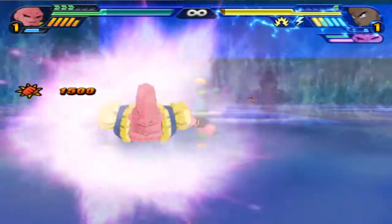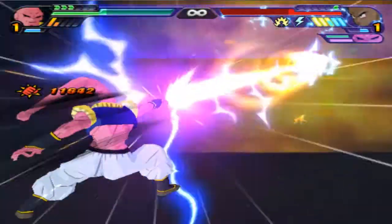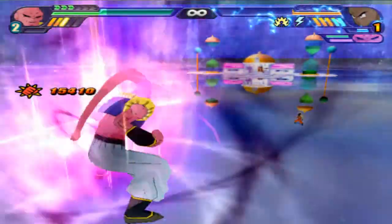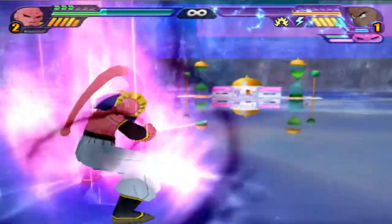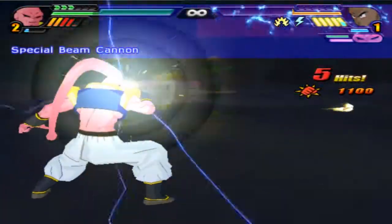A throw from Gotenks Boo. Freeza at max power — Special Beam Cannon, fully charged. Oh my god, 15k points of damage — that's an ultimate. Freeza, do something, don't just stand there. Special Beam Cannon misses.